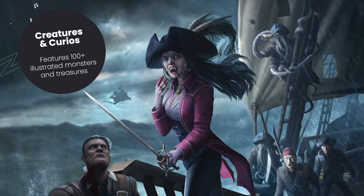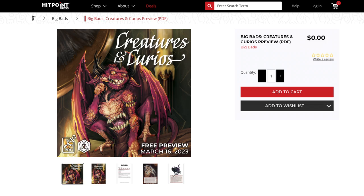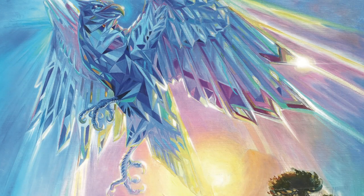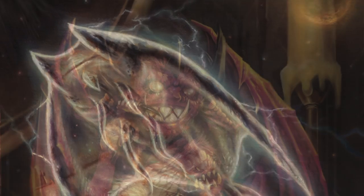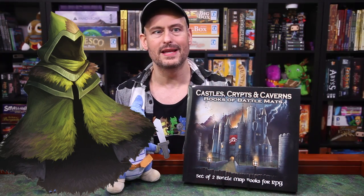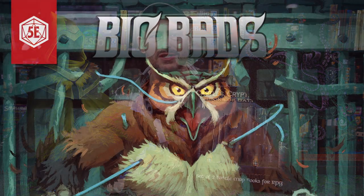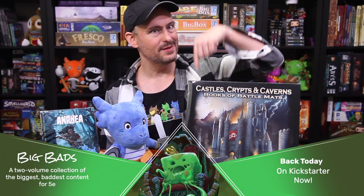Right now you can visit the link in the description below to pick up a free preview of Creatures and Curios to see what you think. The free preview features creatures like the Crystallium Eagle, the Hauntlight Ray, the Hand of Ormanos, the Cloak of Nettles, the Polyglot Bonnet, and several other Creatures and Curios ready for your games. Use our link in the corner of your screen or in the description below to sign up to be notified when they launch. The link to the free preview booklet is also down there — that is the Big Bads on Kickstarter soon.